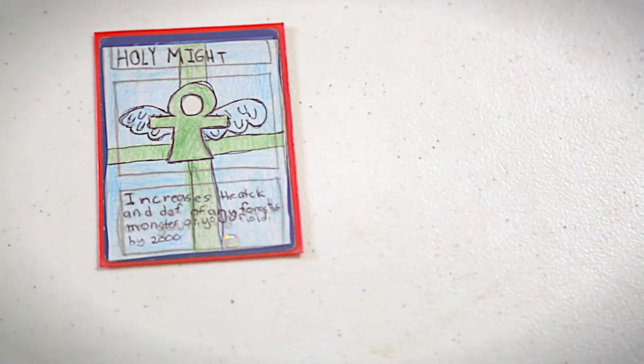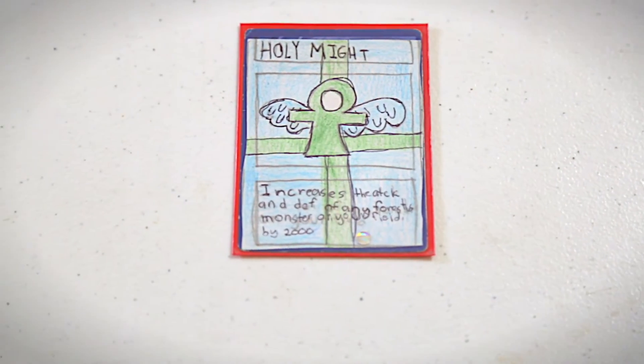It's a pretty powerful card and it can be very good against your opponent. The third and final card I have here is called Holy Might. It increases the attack and defense of any Forrestus monster on your field by 2000. Forrestus is a new planet I'm making with a bunch of new planets — I'll be showing those off in a planet review as well.